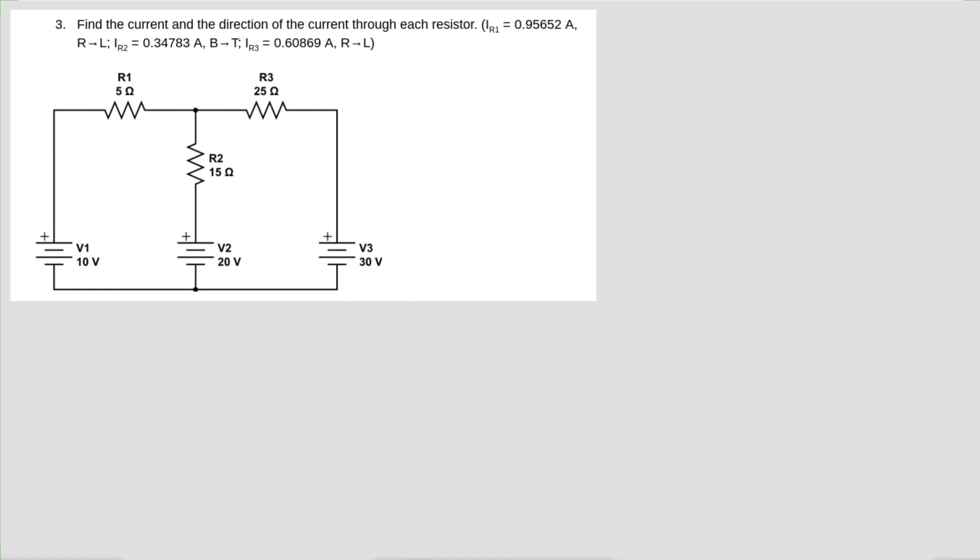Hi physics, here we are — Physics 2, Chapter 35, Homework Number 4, Problem Number 3. So we've got this interesting circuit set up. I've got three batteries and three resistors, and the thing we're trying to figure out is what is the current and direction of the current going through each resistor.